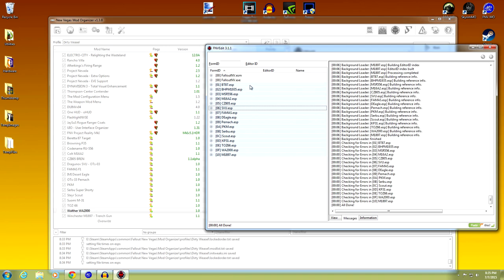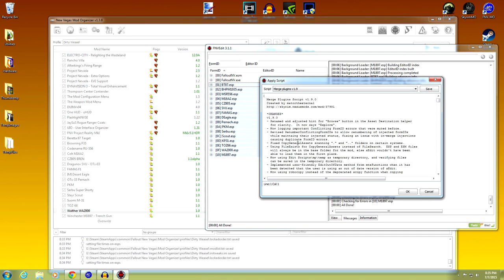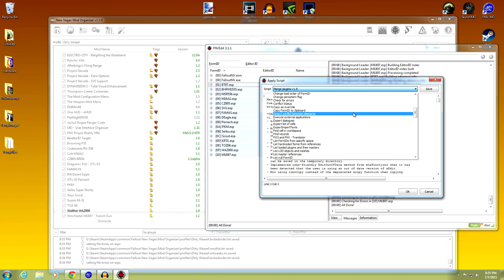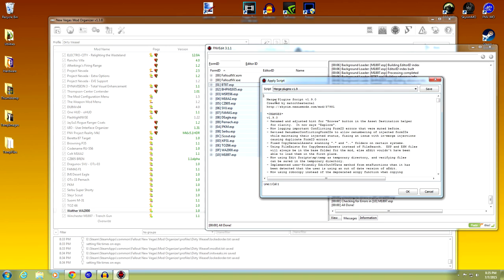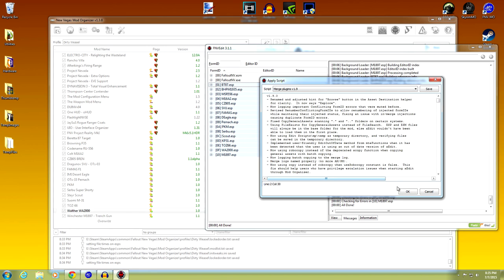You have the two master files up here. Highlight all these plugin files, right click and check for errors. It shouldn't have any errors - it's all checked and done. Now right click on BT87 - it doesn't really matter which one you highlight - and we are going to apply a script. We just installed a new script so we're going to apply that. Click apply script, and we are looking for Merge Plugins. Scroll down to find Merge Plugins version 1.9 - select that. Created by Mator the Eternal - there's a great video by him on this topic.